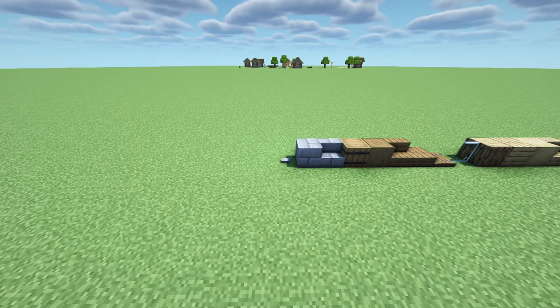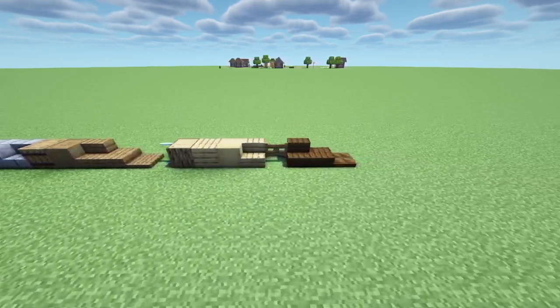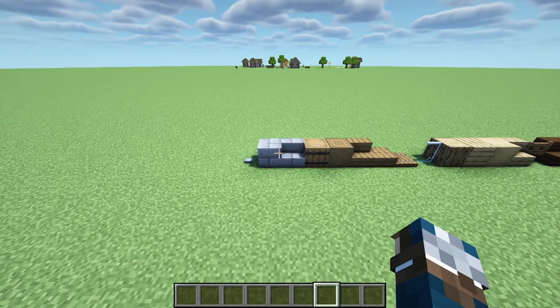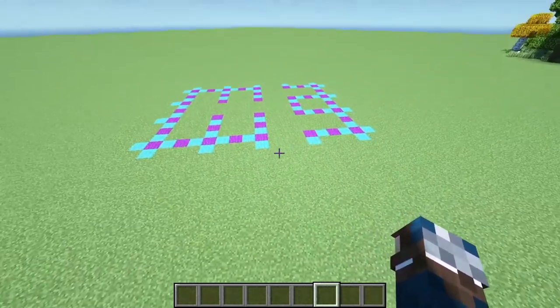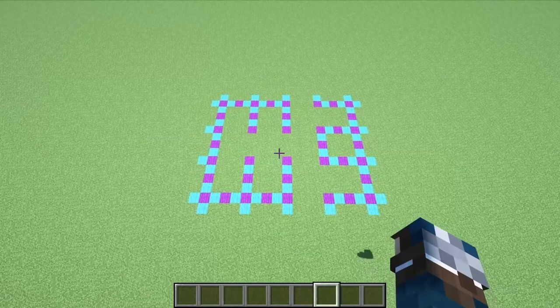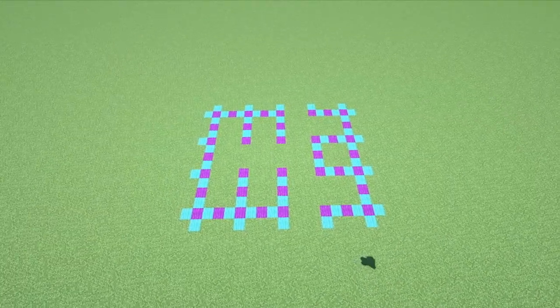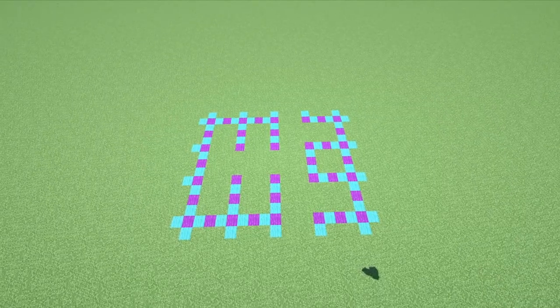These are the blocks you're going to be needing to do this barn — easy blocks to find in your world. Hopefully you have some left over so you can build this. Right here is going to be our build template. Pretty simple, mainly just three block spaces in between every one. So let's get started.